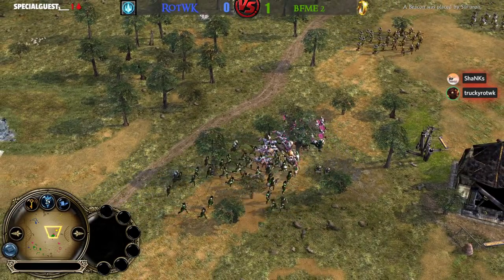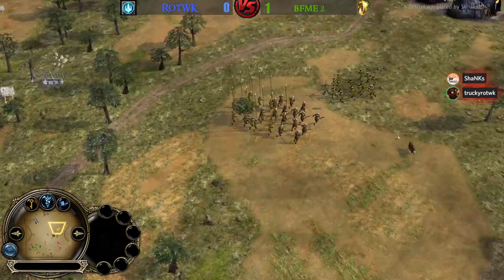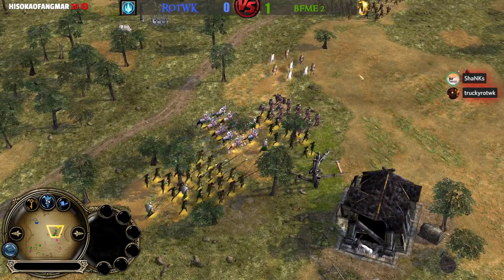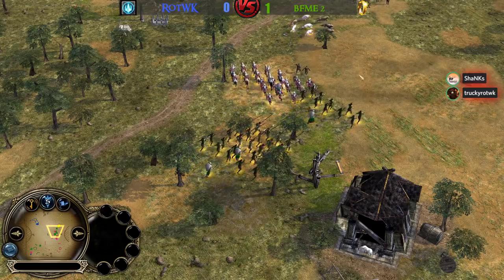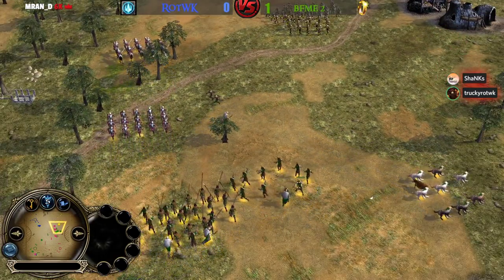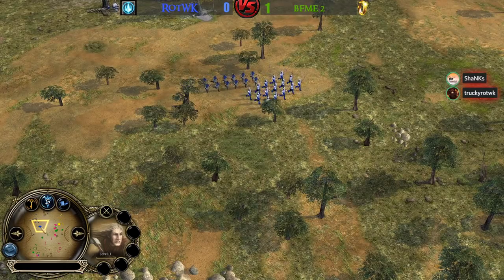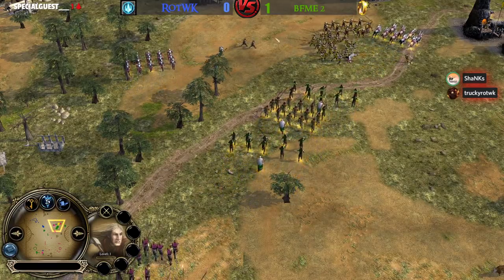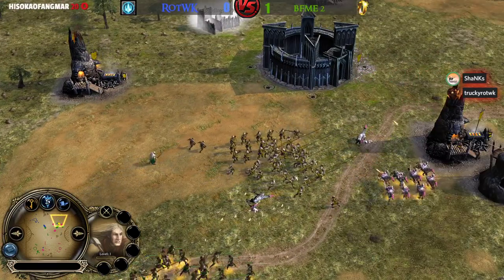Will they go for Irby again? It looks like they're heading that way. Maybe take the stronger player out first — just attack Irby and everything will be fine. I'm expecting Mephi to actually send some reinforcements now, that's going to be really necessary because there is no buff or debuff available right now for the Rise of the Witch King team.